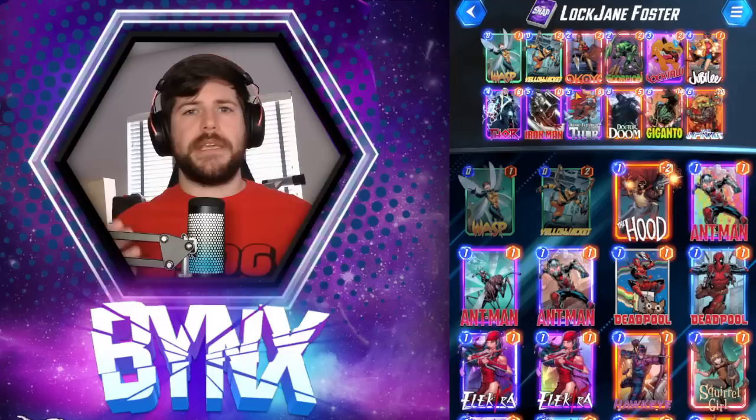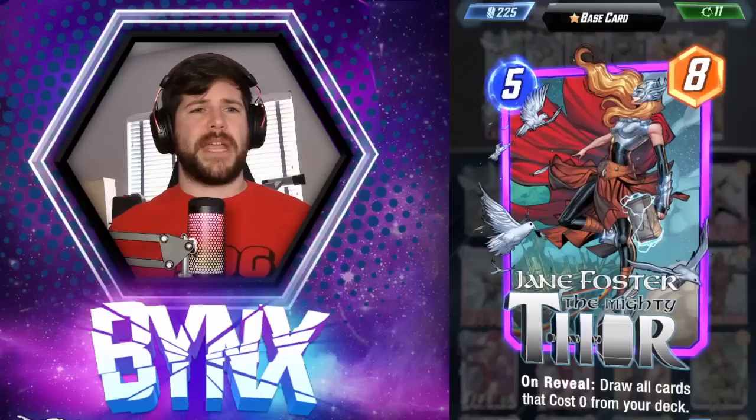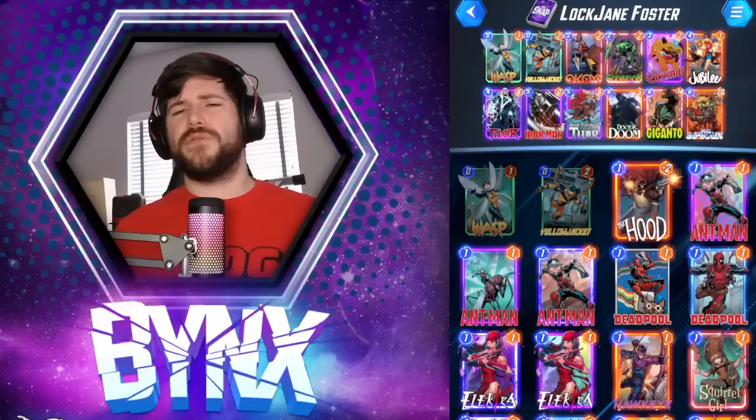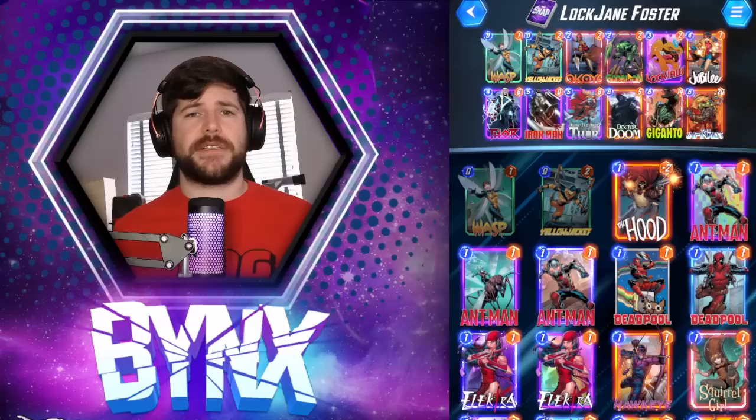It's really cool how all these pieces synergize together. Jane Foster can be as much as a draw three in this deck, which is crazy. Very few draw mechanics in this game. This deck works really well as a whole with the big payoff cards and our six drops: Dr. Doom, Giganto, and the Infinaut. It's kind of filled out with two two-drops: Okoye to help buff our deck, which is really great in any Lockjaw deck, and Scorpion, which I think is just a fantastic card to hurt our opponent's hand. Definitely try this deck out if you get Jane Foster — I think it's really fun and you can do some really good damage.